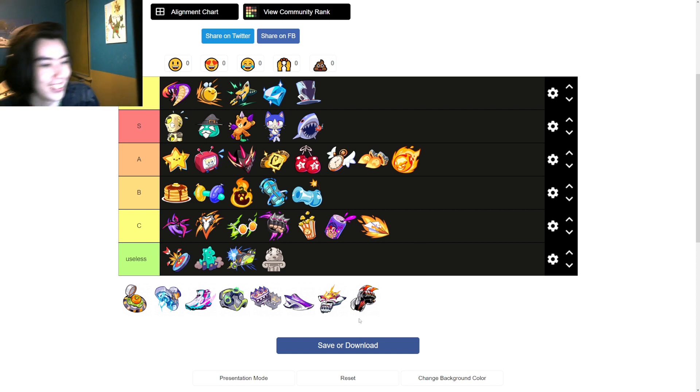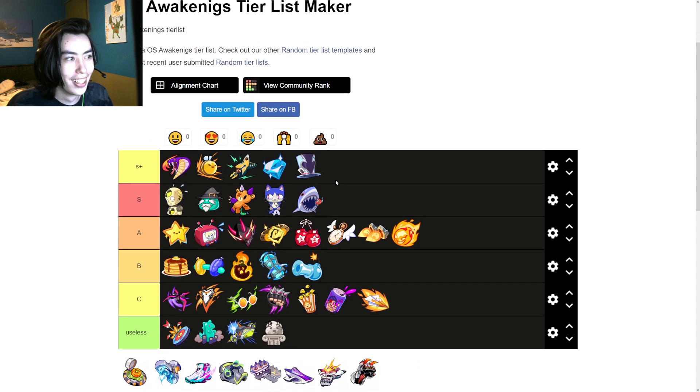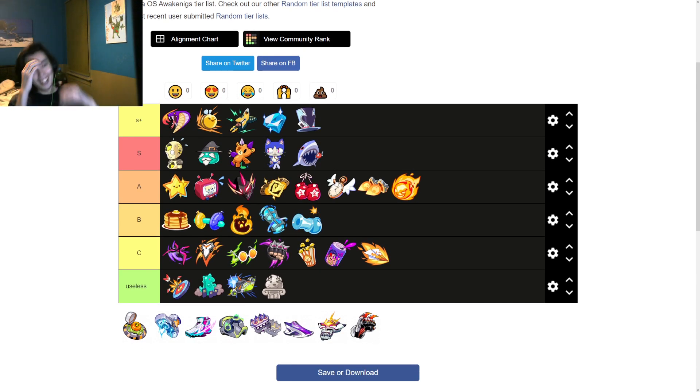Now let's go over the forward gears — not the goalie gears. The forward gear tier list, top to bottom on how good they are. Unstoppable is so much better to have on X than Twin Drive though. Pummeler is less so than Vicious Embrace.